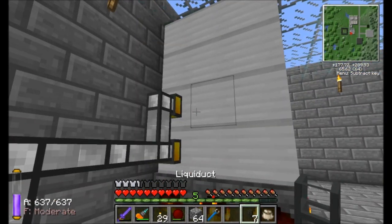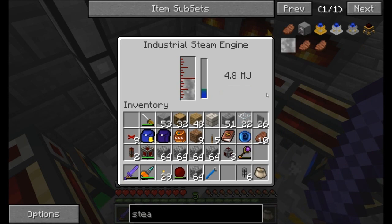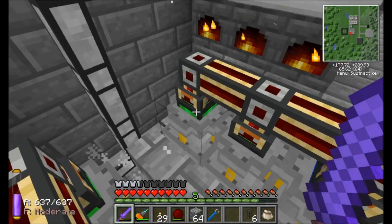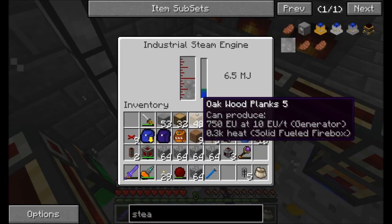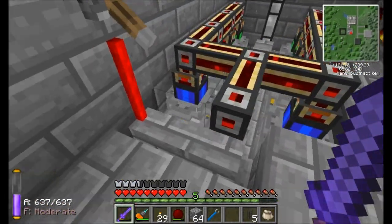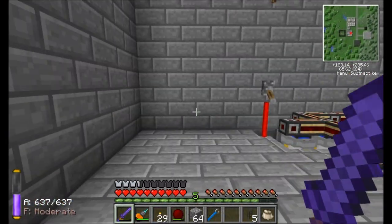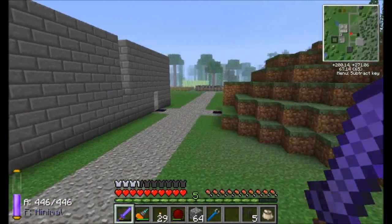If I put up another liquiduct that should bring everybody up to six. Cool — everybody can barely run at six right now. And then one more connection to get everybody up to eight. Now we're climbing beyond six. So now we've got a really nice system with lots of MJ production, which is going to be perfect because we're going to want to set up an automated way of transporting power from one area to another.